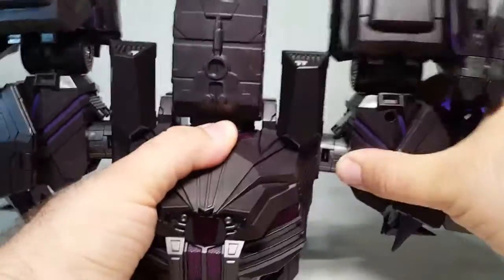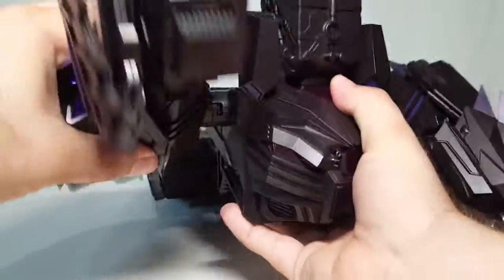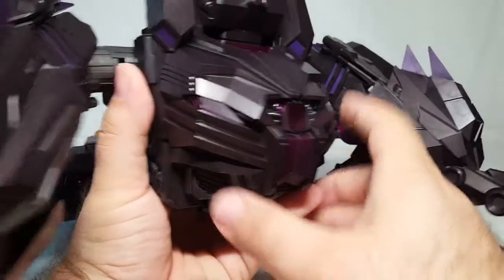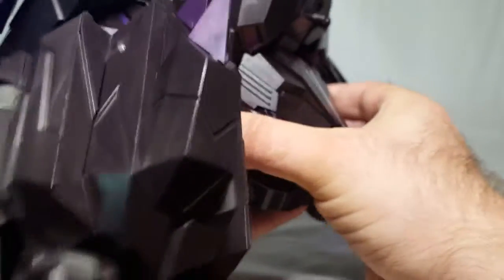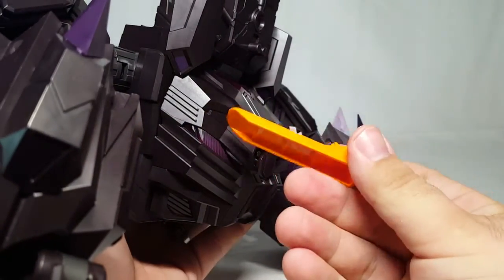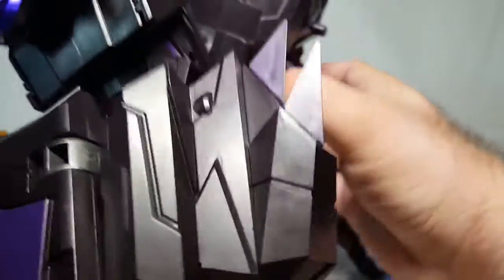Rotate the shoulder joint down and out of the way — you can see where we're going with this. Now one of the harder parts: grab the chest right here and pop it forward. Sometimes it fights. A lego prying tool is incredibly invaluable especially on this figure — I've used it more on this than on any Lego set. Just get under there and pry things out.